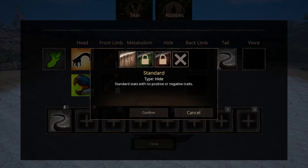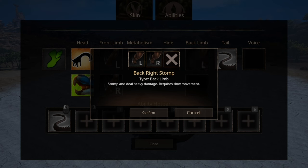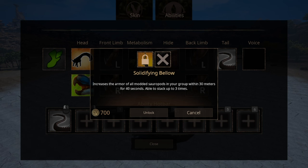For hides, we have three options. The first does nothing. The second is a thin hide which increases movement speed at the cost of turn radius. The last one, solidifying hide, increases bleed heal by 30%. The back limb abilities mirror the front limb — a left and right variation of a backward stomp dealing massive damage, and you can equip both at the same time. Your tail attack is your main weapon, and it's also one of the longest tails in the game, meaning it has one of the best ranges.